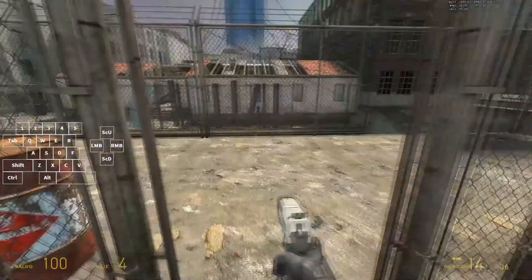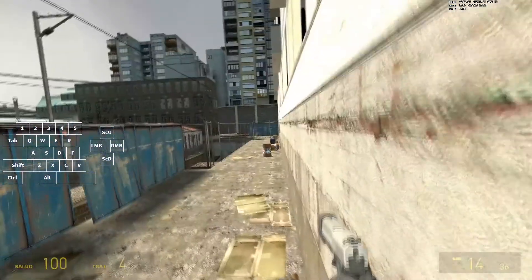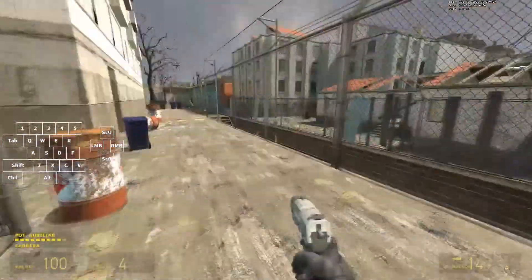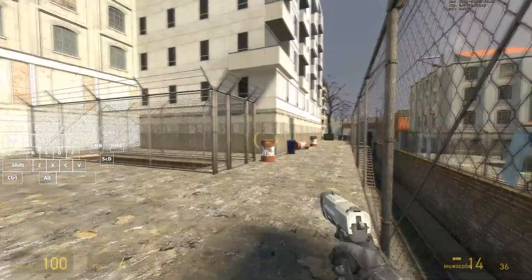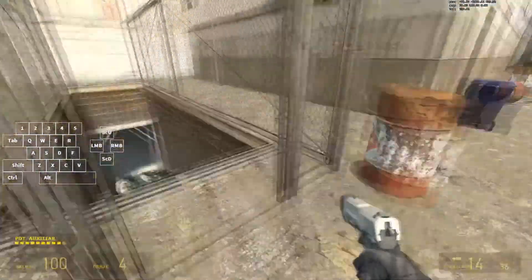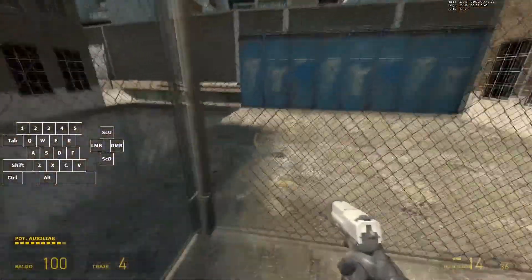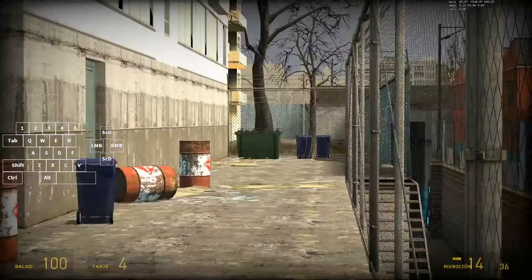You come here and do an ABH standing, or crouch ABH, or ESH - whatever train frames you get. You can also go for a risky strat which may lose some time. You need to reach this corner, then circle strafe with a standing ABH into the dumpster.